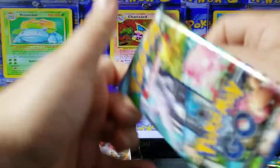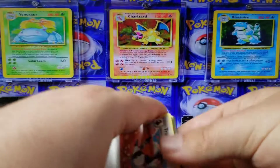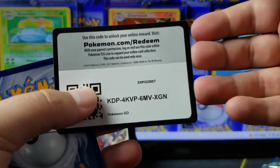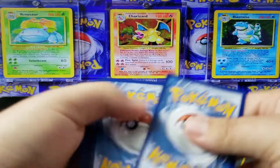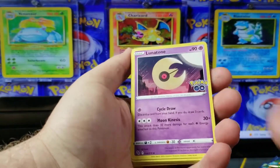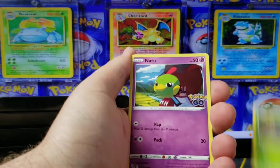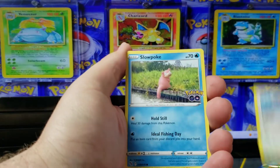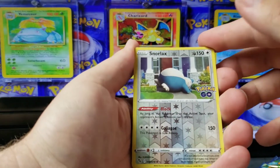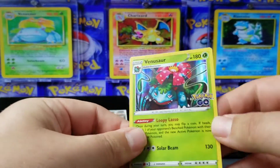Hopefully our hits will come a little later. We got Steel Energy, Lunatone, Pokéstop, Lure, Tranquil, Bulbasaur — we got two — Ambipom, Slowpoke, Snorlax, Reverse, and a Venusaur holo.